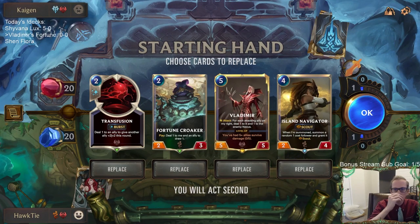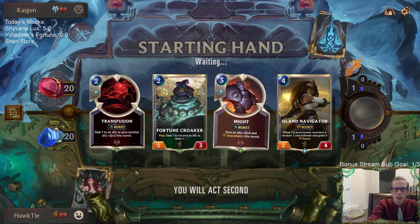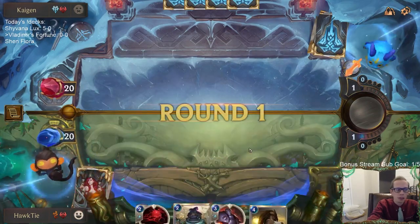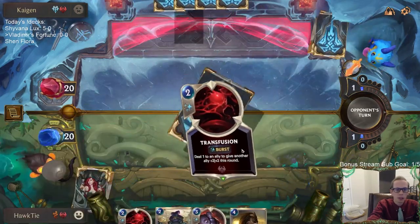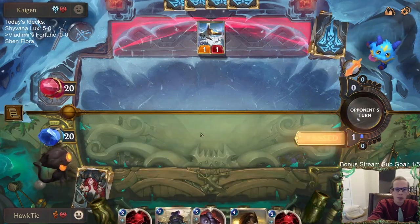Alright, so Game 1 - we've got Ashe but then with Tryndamere for the frostbite. This would be a slower hand for sure, going with Island Navigator and Vladimir at the top end. Both are good cards. Let's mulligan this and hopefully find a one-drop. We definitely want a one-drop for the Fortune Croaker.